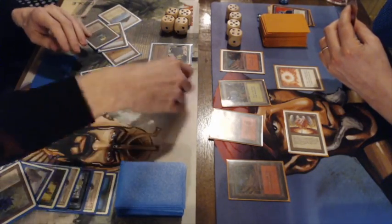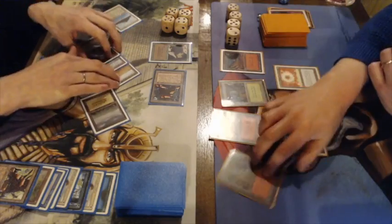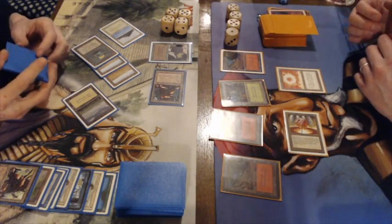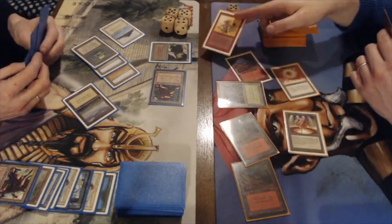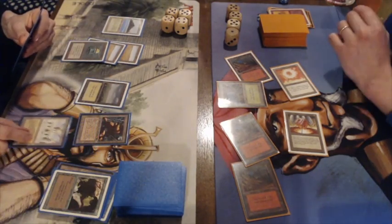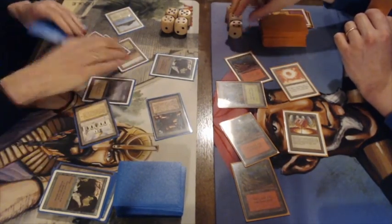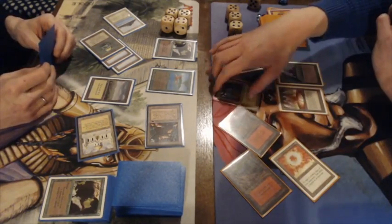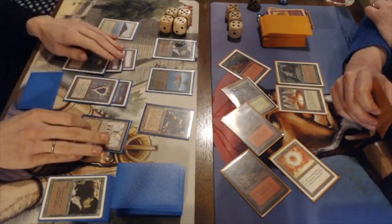Using the Black Lotus to bring in a Serendib Efreet. A Lightning Bolt on the factory — at least only two damage there. The Swords to Plowshares means Frank is now on 16. He chooses not to untap the Mana Vault. Then a Disintegrate for four. There's a Library of Alexandria — not sure how many cards Gideon has, looks like only two in hand so it won't be very effective. The factory attacks again and Frank untaps the Mana Vault. Frank plays a Sylvan Library to help draw, but he's going to take five more damage and is tapped out.